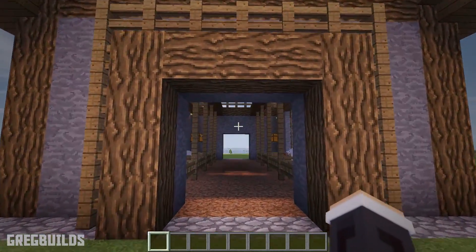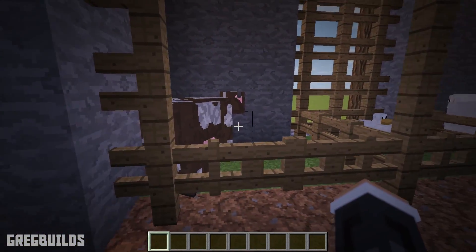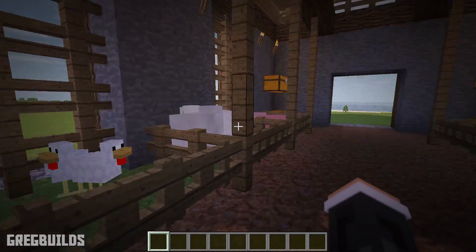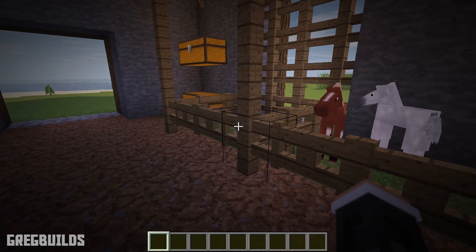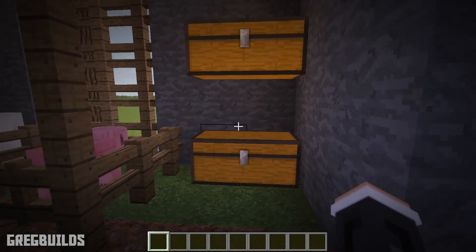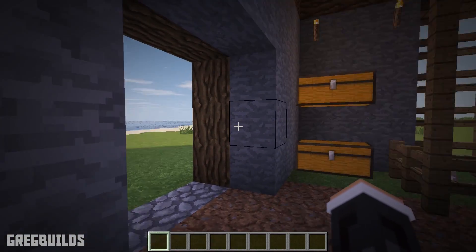Step 6. Lastly, we can load the barn up with animals. I put cows, sheep, horses, pigs, rabbits, and chickens in mine. Also, in the back of the barn we have chests — in these chests you can deposit eggs, store lassos, food, or any other equipment you may need.